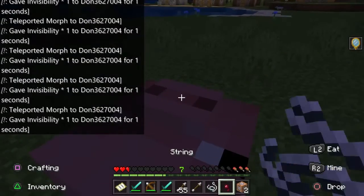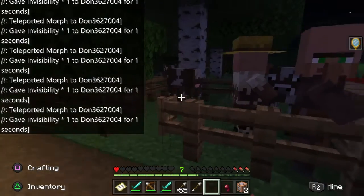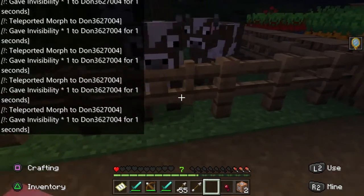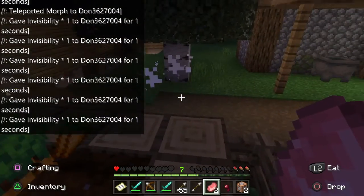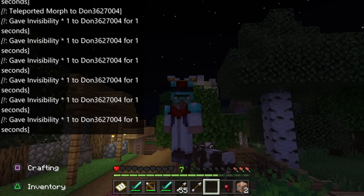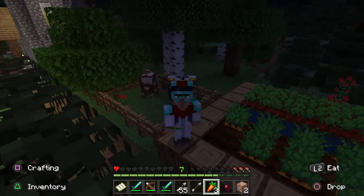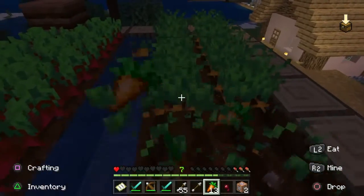Oh, they're gearing up — two villagers are trapped, I need to let them out. As you can see, once you die while morphed, you return to your normal self and the chat clears itself up. So yeah, that's good to know.